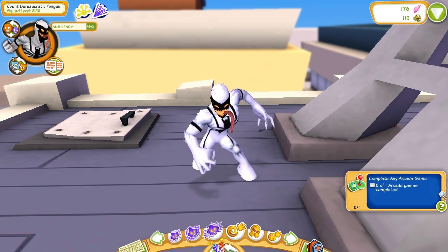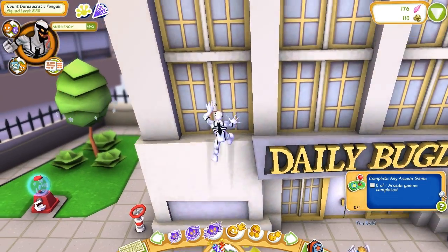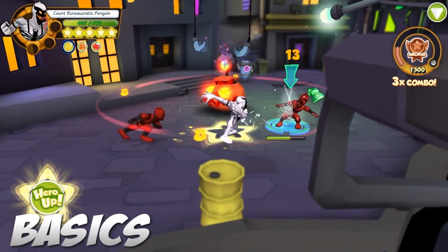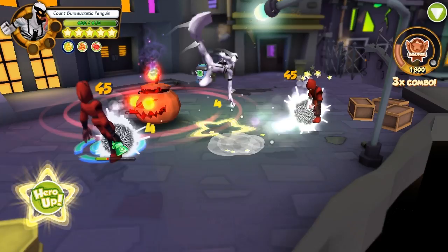Movement-wise, he can web swing and wall crawl. Now for his basic attacks: Anti-Venom swipes at enemies twice, shoots out webbing, jumps on them, and kicks them like Venom.